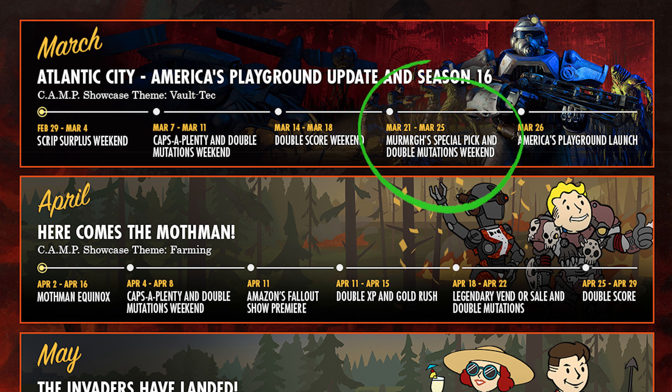The next roadmap is here for Fallout 76 and outlines all the events and dates from March up until the end of June 2024.